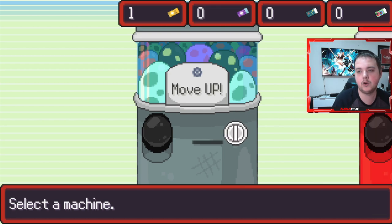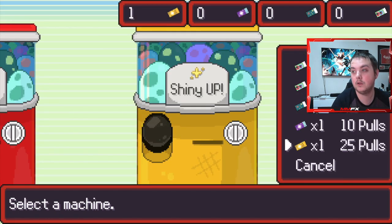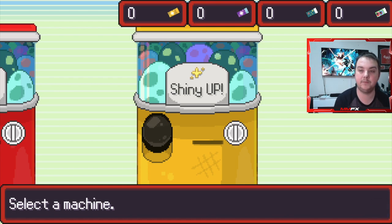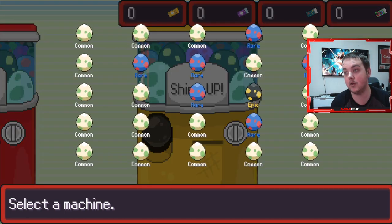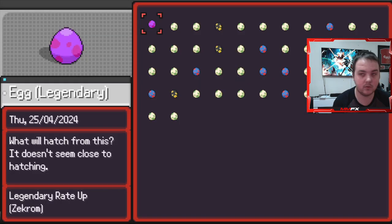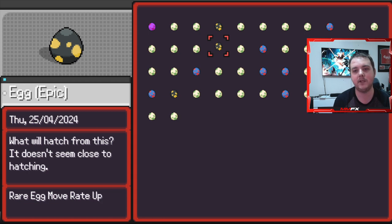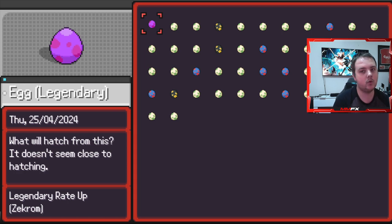Why not do a 10 on move up? There's a reason I'm not doing the Zekrom one - wow, we got another epic egg as well! Let's do a 25 on shiny: rare, rare, rare, epic, rare - I'll take that. The reason we did that instead of the Zekrom one is because of this - we do have a legendary egg. Every epic I've hatched has been a legendary anyway, so I don't know what this can be. It could be a Mewtwo or something like that, so I'm really excited to see what hatches.